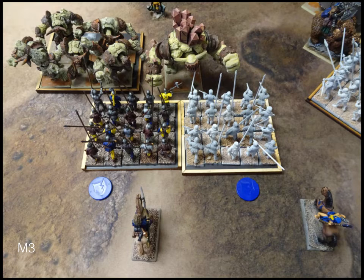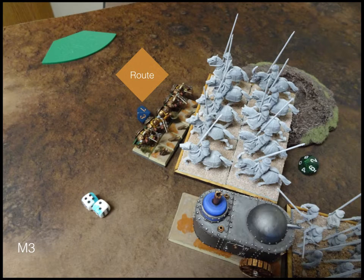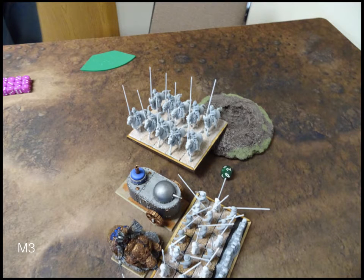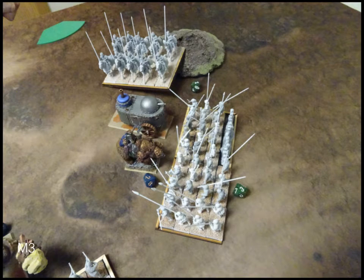Both wizards successfully cast Bane Chant on their backing pike regiments. The cannons miss. In combat, the knights route the Rangers and reform. The pike horde — vicious and elite but with no crushing strength — only puts two damage on the king out of 30 attacks, rolling low.